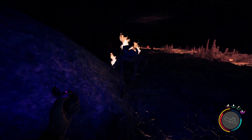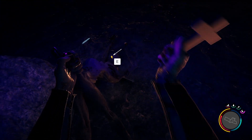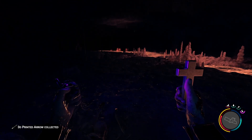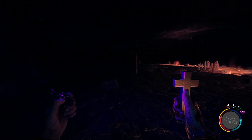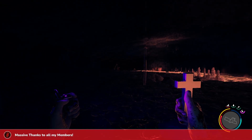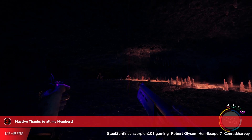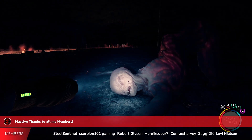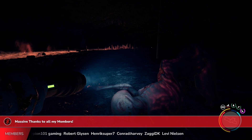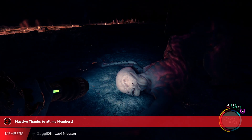They've nerfed the gold armor so it now only absorbs 70% of the demon attacks instead of 90%. Now speaking about the demons, there is a new boss at the end of the hell cave right before you go to the end game. I'm not going to show you the boss fight, however it is absolutely no joke — be prepared when you go there. This is what the boss looks like. It is a much larger demon and this thing takes an absolute pounding.